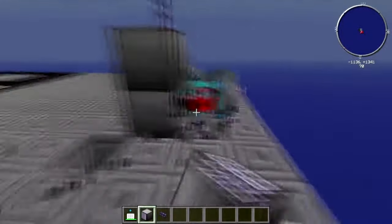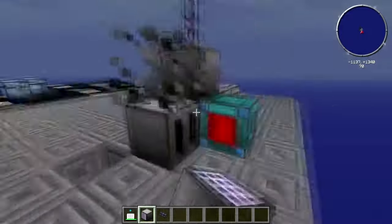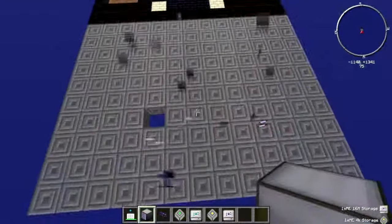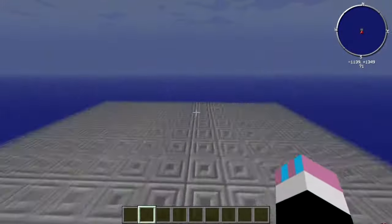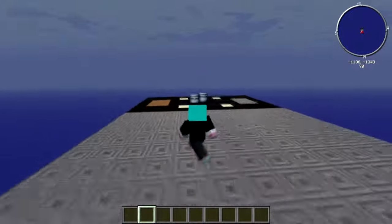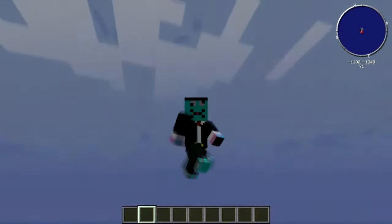I've just used one of these massive resonant energy cells, so it's got no problem keeping up with power demand — but you might not have a resonant energy cell to spawn in at will. Okay guys, that's it for this episode. I hope you enjoyed. If you'd like to see any other tutorials for Agrarian Skies, leave them in the comment section, like this video if you enjoyed it, and subscribe to see more in the future. I'll see you in the next one — bye!